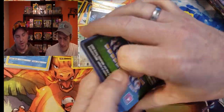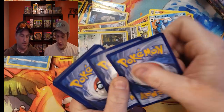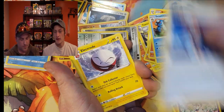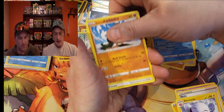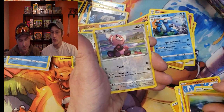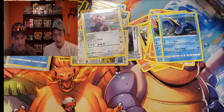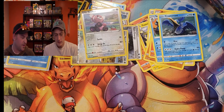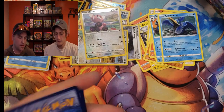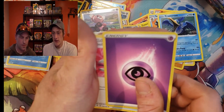Let us know in the comments if you like the Snorlax mat. Mr. Mime, Caterpie, Barboach, reverse Stufful, and a Cramorant non-holo. So I'm coming up a little dry here, looking for another big pull — something as good as a Full Art Sonia. Yeah, that might be hard to come by, but we'll see. Looking for that gold Pokémon, the gold cards.